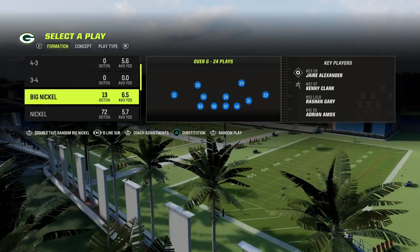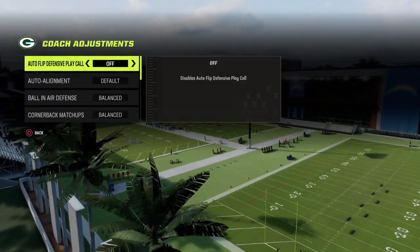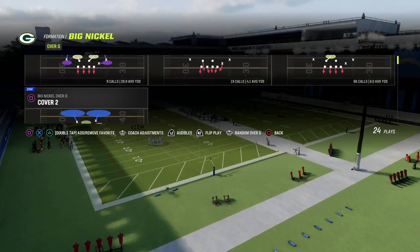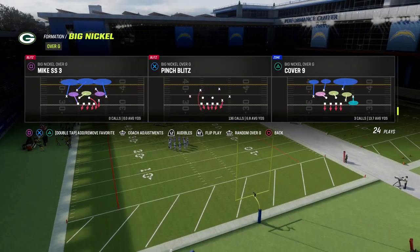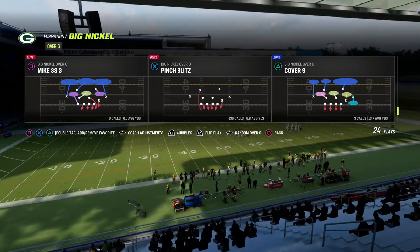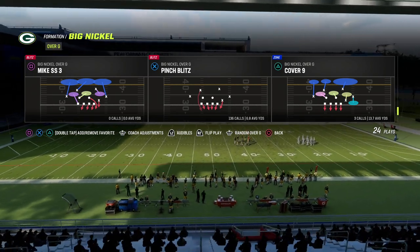We're going to come out in this why trips formation because it just has a running back and tight end on both sides. To set this up, you're going to want to turn your auto flip off — it works best off. And then we're going to come out in my favorite base defense out of Big Nickel right now, which is pinch blitz.